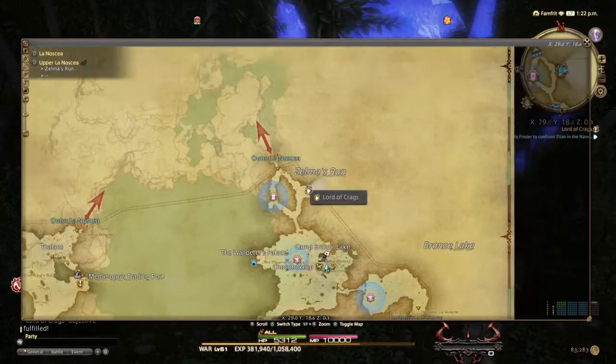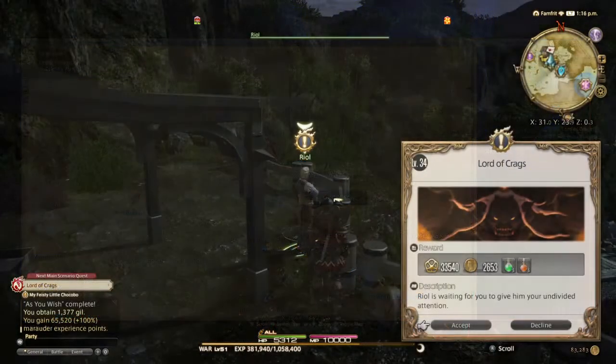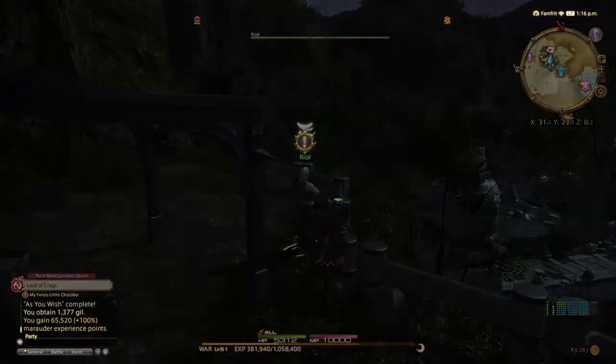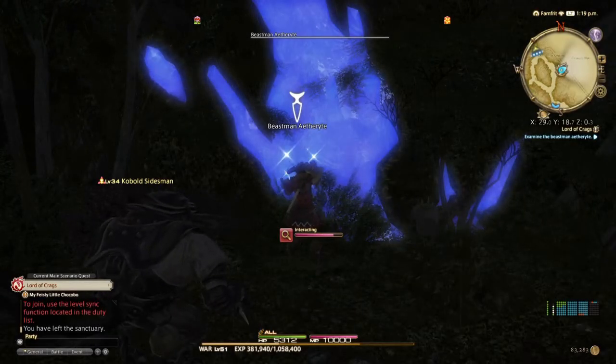First, go to the east side of Upper Linosia, speak to Ryo at coordinates 3123, and accept the quest Lord of Crags. Then interact with the Beastman's Aetheryte at Zelma's Run.